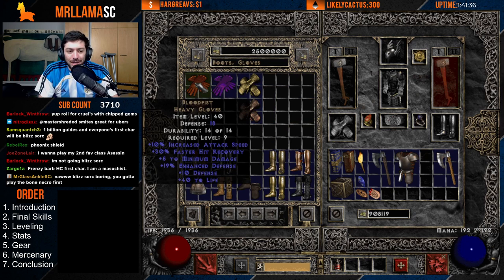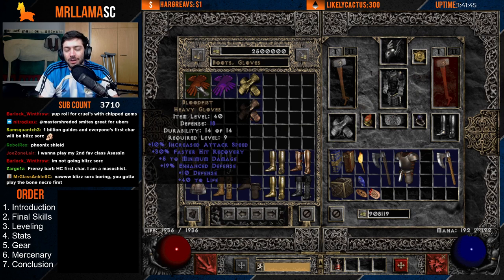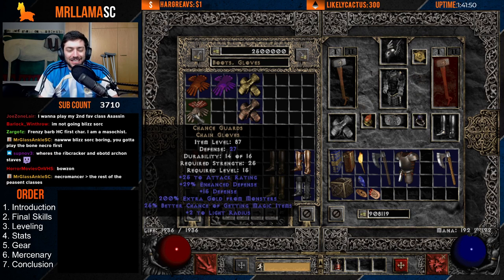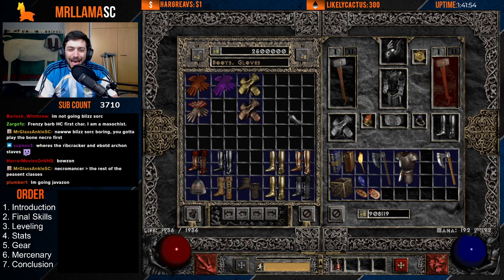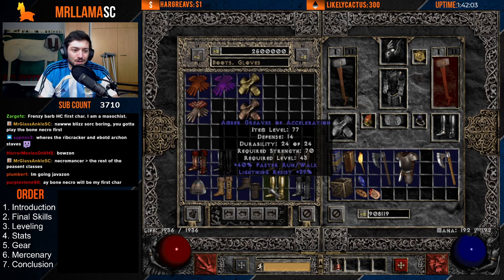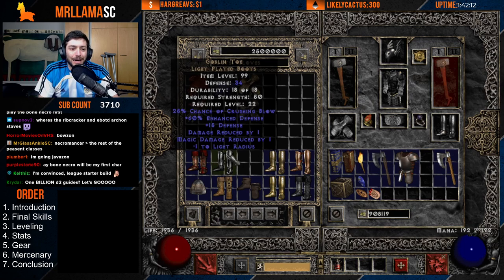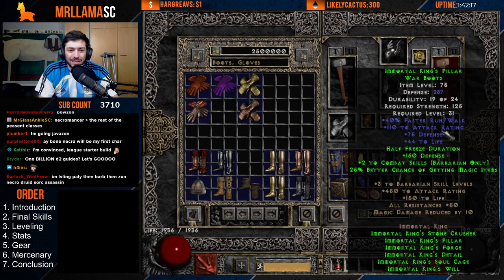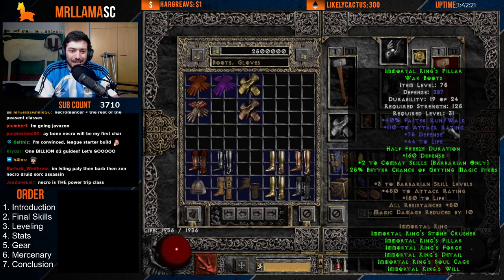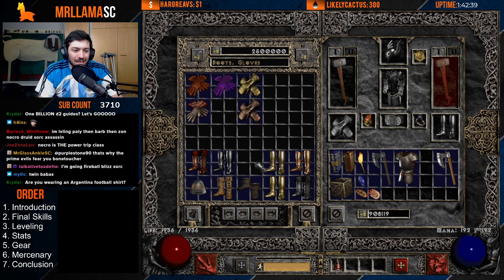For gloves while leveling, big life gloves with attack speed are helpful for your Frenzy phase. Lava Gouts with the Enchant proc are a nice option. For boots, Hsarus, Waterwalks, Infernos, Natalias, Aldurs, or fast run/walk res boots all work if you can't get Gore Riders or Goblin Toes. Immortal King boots are actually really nice too — 44 life, 40% fast run/walk, 110 attack rating — and you can mix in IK pieces for quick set bonuses.